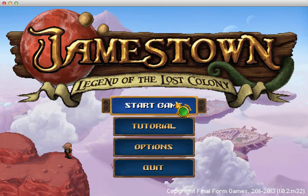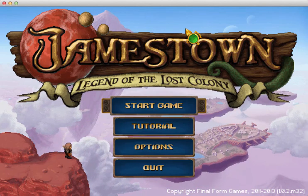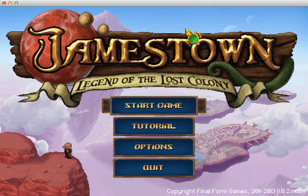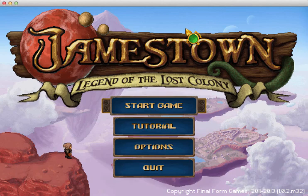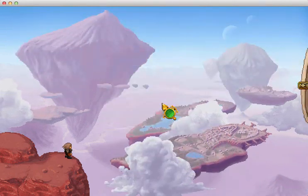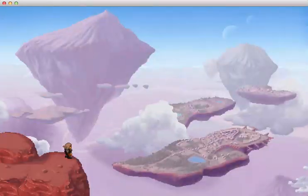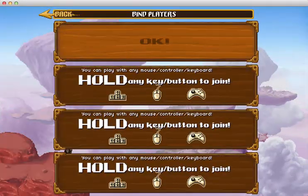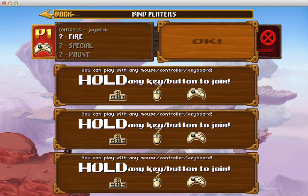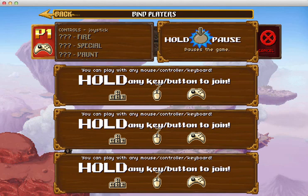Alright, ladies and gentlemen, welcome to Jamestown. This is a historically accurate adventure game about the early American colonies. Let's go ahead and start a new game here. And I'm playing with a controller because you always play point and click adventure games with a controller, right? Yup.